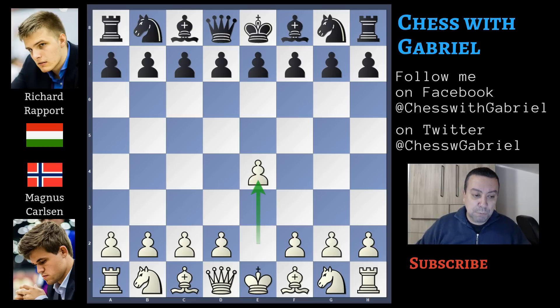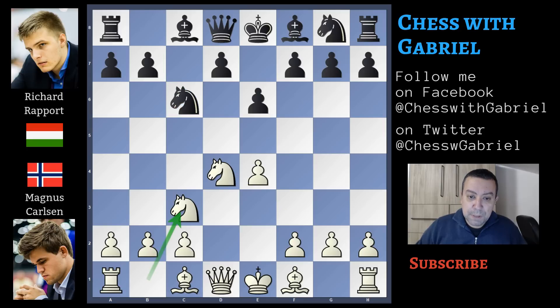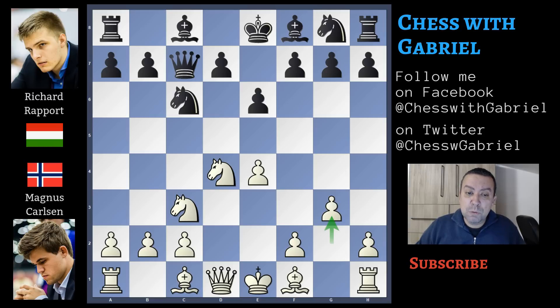Carlsen with the white pieces opens with e4 and Richard Rapport answers with c5, the Sicilian defense. Nf3, then e6, so Rapport will use a Kan or Taimanov structure. d4, the open Sicilian, c captures and knight captures on d4. Now if a6 we enter the Kan; with knight to c6 we are in the Taimanov. Rapport plays the Taimanov: knight to c6, knight to c3, queen to c7 controlling f4 so the bishop can't move directly to f4, also adding pressure on c5. Here Carlsen plays g3, a strong sideline often used by Michael Adams, and last October Aronian won against Kolosowski in 36 moves using this same line.